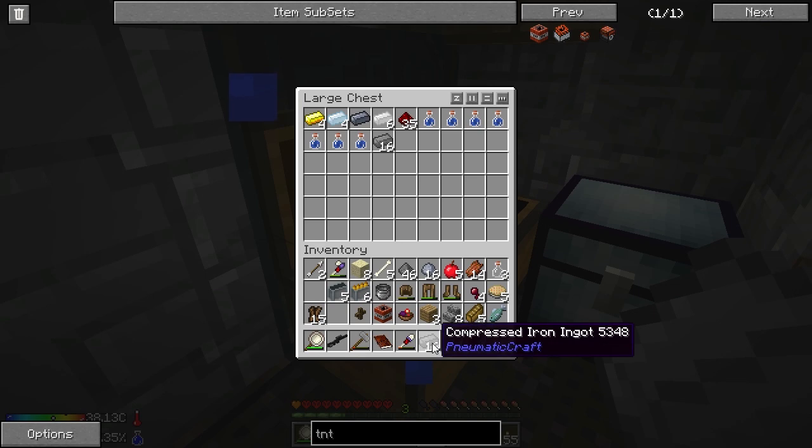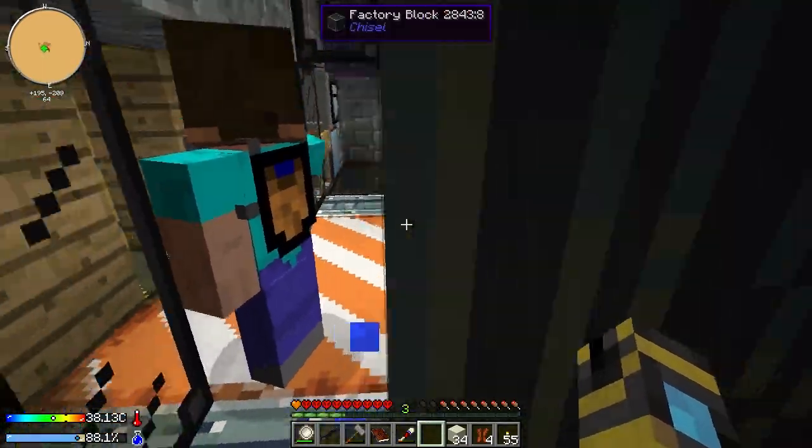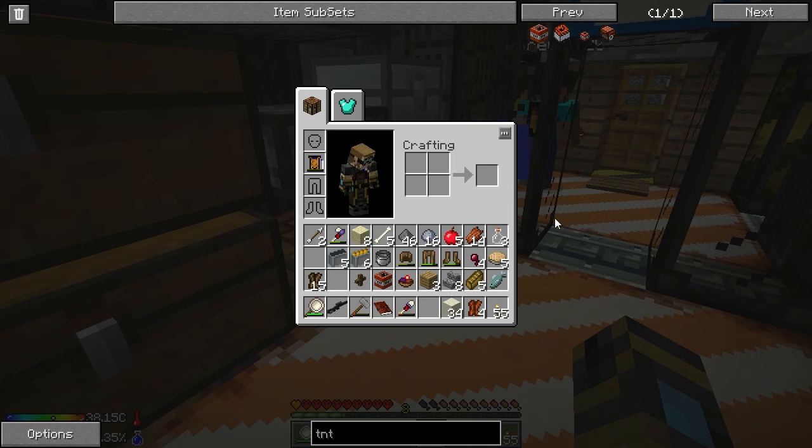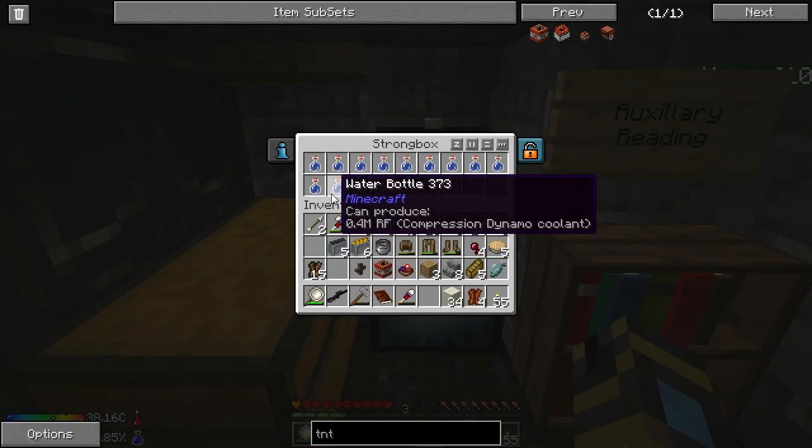The next step of that chain, by the way, is pressure tubes. It isn't terribly hard to get — it's just two of those things. Then you'll get some lightning plant seeds, a pressure gauge, or a reward bag.